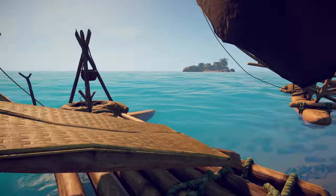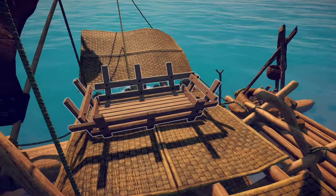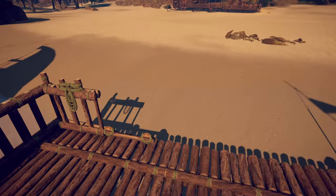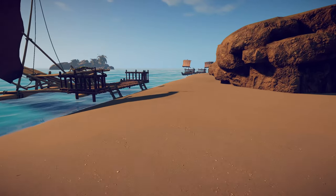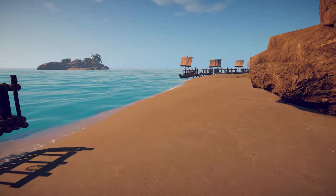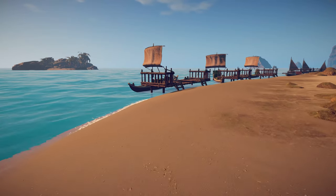If you are harvesting resources, this is important: the catamaran and the tier-three raft both have a log basket container. None of the other vessels have log baskets. So if you're going on a log run, you will need the level-three raft or the level-three catamaran.